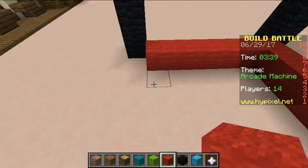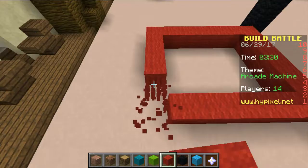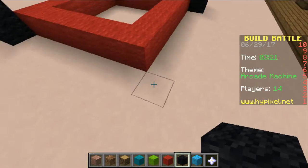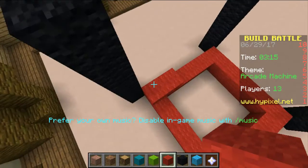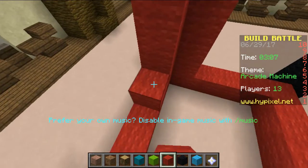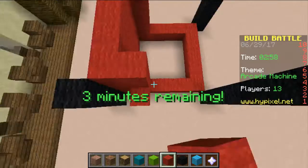Alright, so my idea is... it's 7. So we do this, and then just board it, order it off, but have a little lip right here. This is, of course, where the controls go on the Arcade Machine. That's why there's this little lip here. So people stand here to play the arcade games, because this is an Arcade Machine.